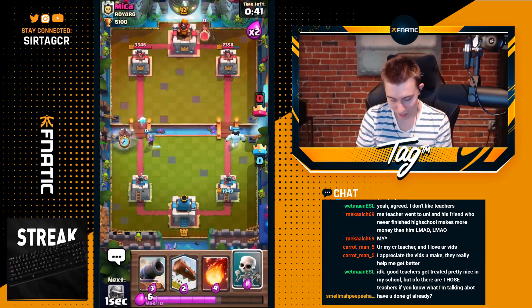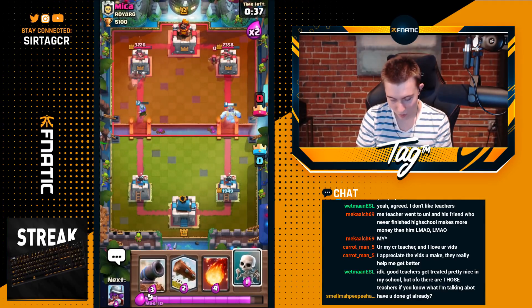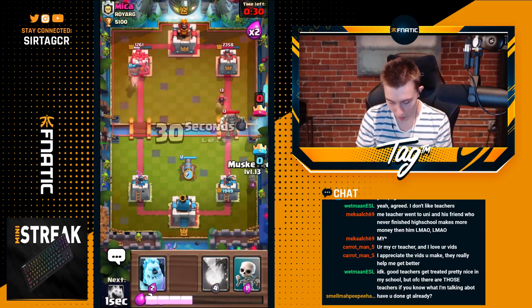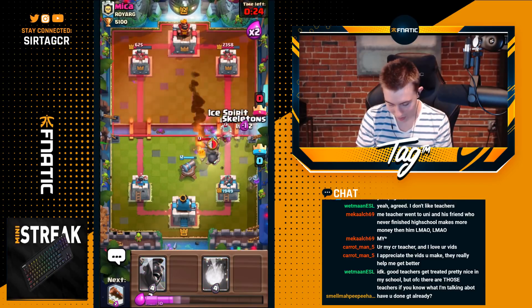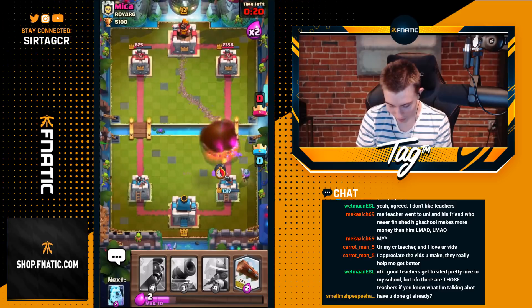I'm gonna go for a Hog Rider here on the left-hand side because we have a Musketeer still alive. We want to bait out more Elixir from him. We haven't seen a Skarmie or anything like that — he's only got Goblin Gang, which really isn't too big of a threat. Go for a Cannon here. I want to pull his Giant Skeleton into the Ice Golem death bomb. Ice Golem has a bomb — that's so meme-y.